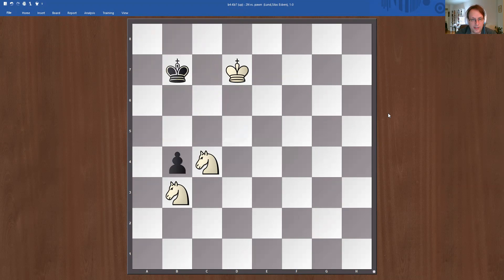So here it's a knight's pawn. And the king is not exactly trapped in the corner, but it's near the corner. So the king is actually here on the B file, not along the edge of the board. So we cannot — if black promotes to a queen — we cannot use this square, B6. So we have to somehow work around that.